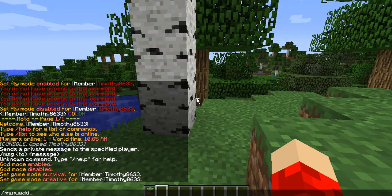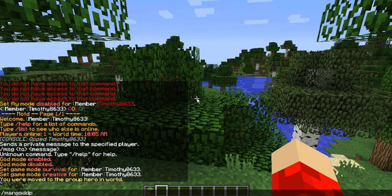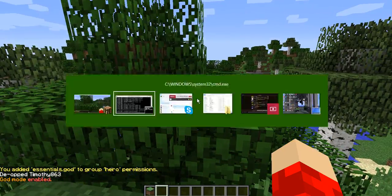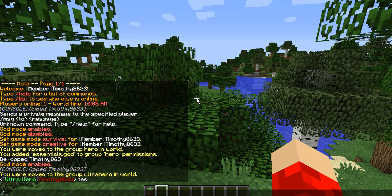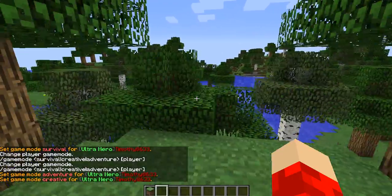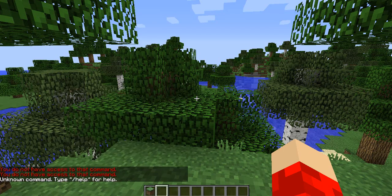Now let's put myself into hero and add some permissions to hero. Mangaddp, hero, essentials.god. Okay, so now we will op ourselves and we can do God. Let me quickly op myself. Let me put myself into hero and give hero a permission — essentials.gamemode. So now if I op myself, I could do game mode survival, game mode adventure, game mode creative. But what you guys don't know is that the MOTD, the fly, the color chat, the god I added to the previous ranks — I can't do them here. You know why? Because I didn't set inheritance, and I'm about to show you how to do that.